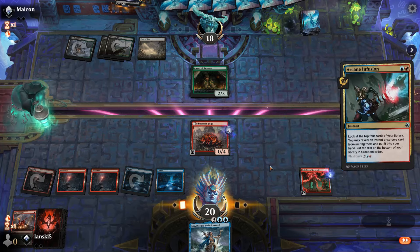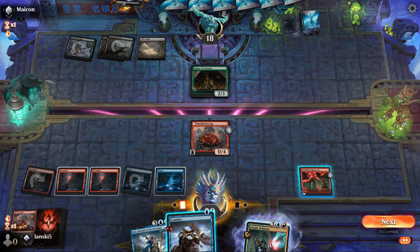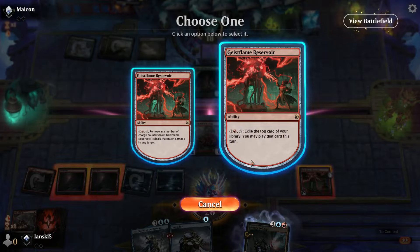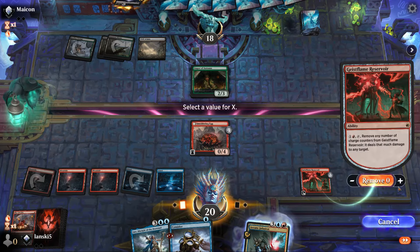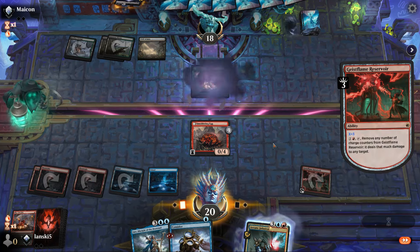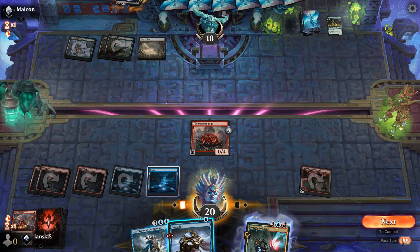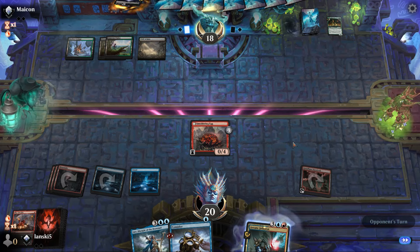We'll cast Arcane Infusion and select Consider, then pay two mana with Geistflame Reservoir to remove three counters and deal three damage to the Augur of Autumn. We still have mana left. This move was very efficient — we spent all our mana very well.